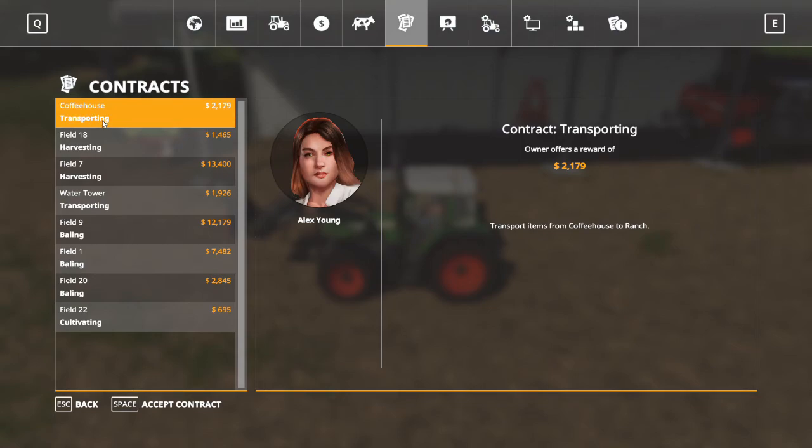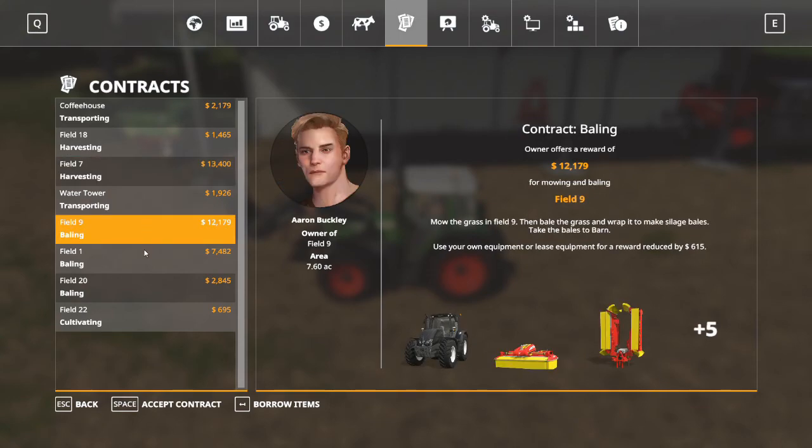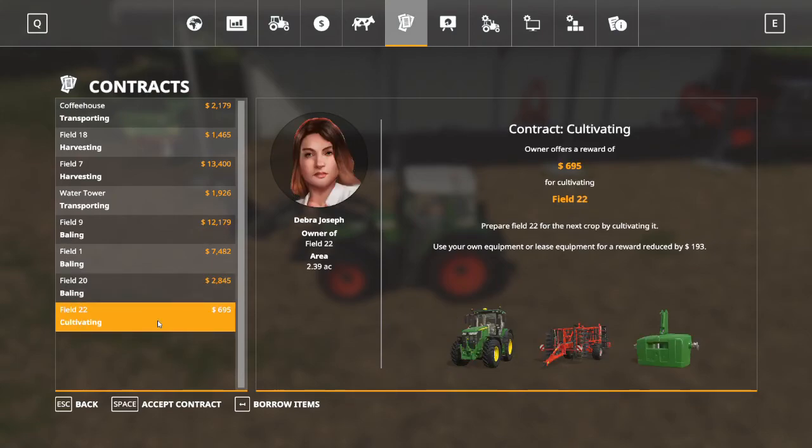Right now we're seeing a few types: we've got a transporting contract, harvesting contracts, bailing contracts, and one for cultivating. Transporting means you go pick up some pallets at one location and deliver them to another location. I think we'll try that first. Bailing contracts can be good also, but we're going to cover bailing in a special episode just about grass work. And cultivating is just cultivating a field.